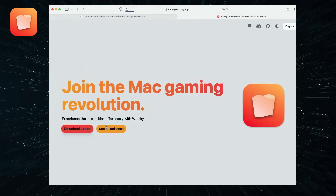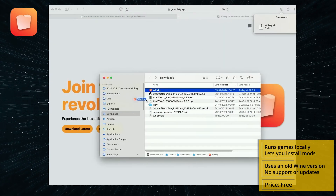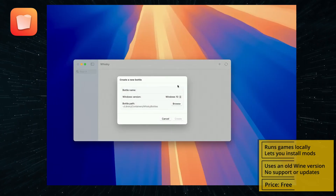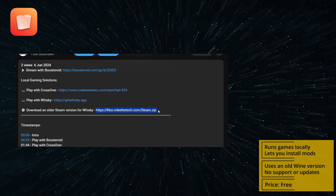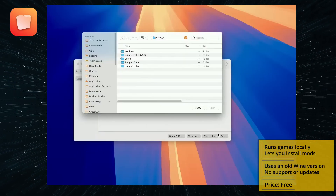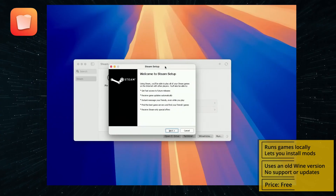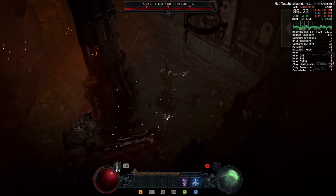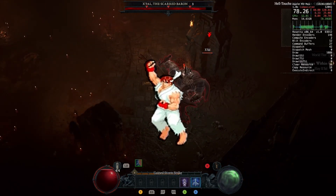Now to set this up, first download the latest version of the Whiskey app from the provided link below, and extract the zip file in your applications folder. Then you must create a new bottle with Windows 10 or 11 compatibility, then download an older version of Steam for Windows by clicking the respective link in the description. In Whiskey, click Run, open the installer, and install Steam in the Whiskey bottle. Next, you just need to download the game through Steam and start it from there. So that's it for today's video. For more content on Mac gaming, be sure to check our channel. Till next time!